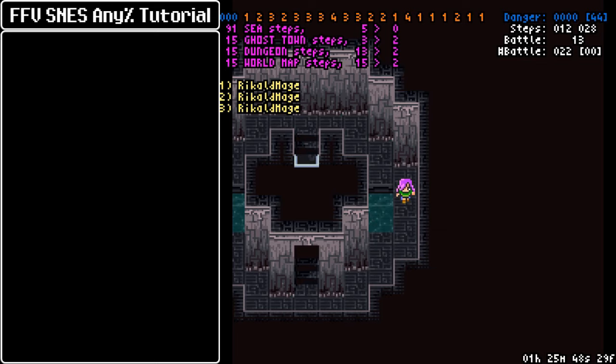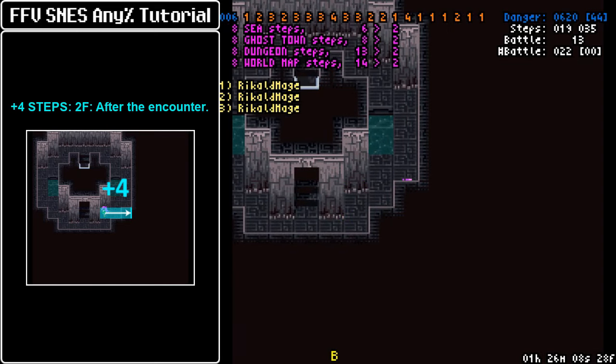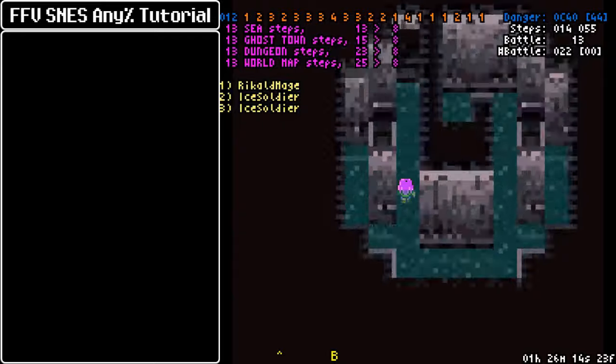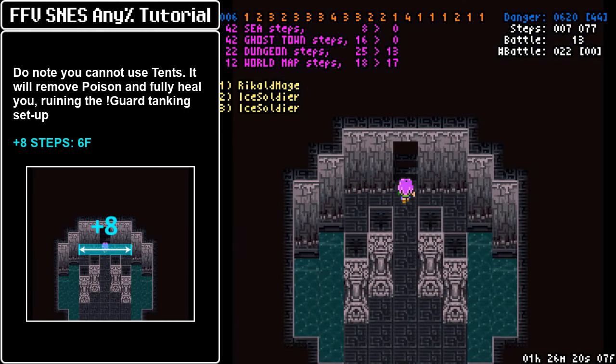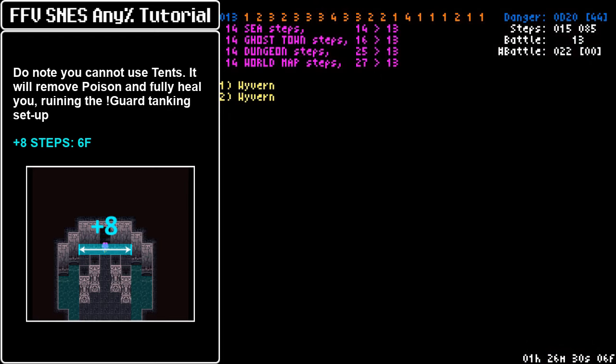The two Mithril Sword strat is not that much faster than the one Mithril Sword strat, so I wouldn't worry about it. After the battle, we need four steps — go hug this corner, use the gap to get a couple tiles of movement and progress through Walsh Tower. Now here we are going to make a clean shot to the sixth floor. Hug the corners there — rest in peace King Walsh. On this floor we need eight steps of movement.